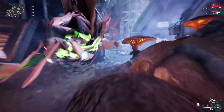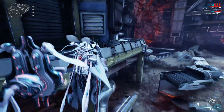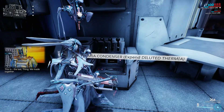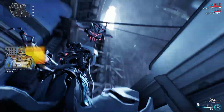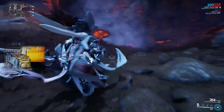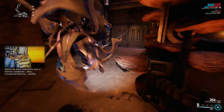When you have enough thermia, keep going until you reach this little platform here. Jump on it and activate it — press X. If you have enough thermia, you fight the boss. It comes down and leads you outside to fight one last time.